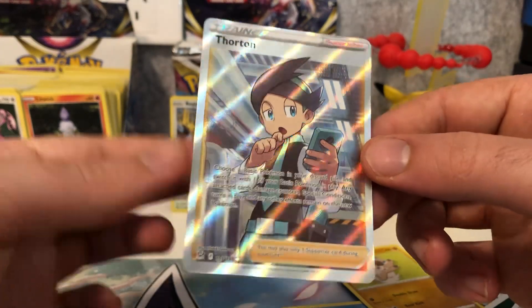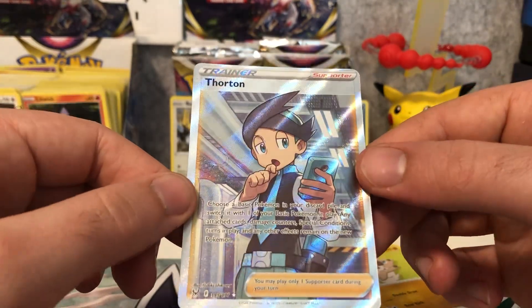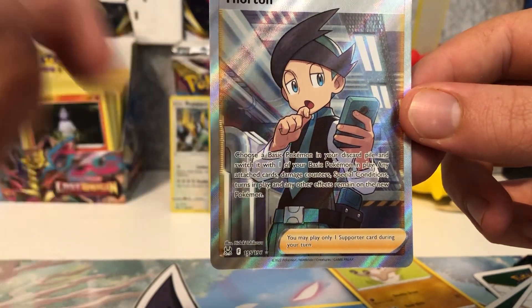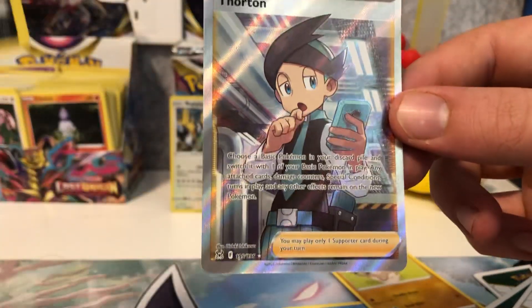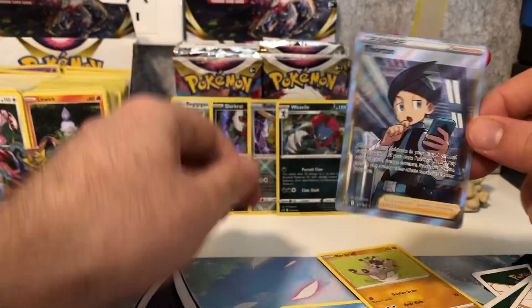That's awesome — I'm really happy with that! We got a full art today in the opening; that's definitely going to help with completing the set. I was definitely missing this card. Even though it's off-center, that's fine — it's just going straight in the binder. If you look closer at the artwork you can see he's in a building with some pipes and stuff. It kind of looks like the Weavile building, and the two artworks could be connected — so that's really cool.